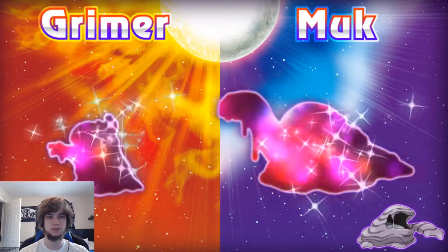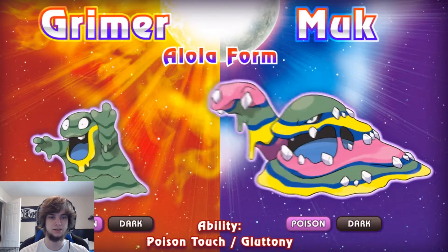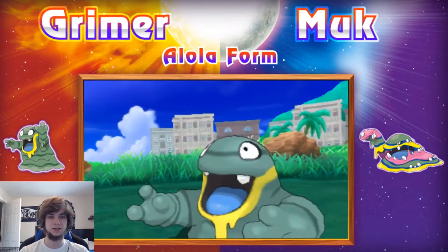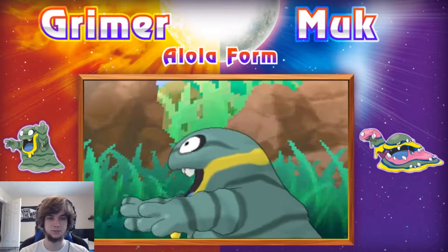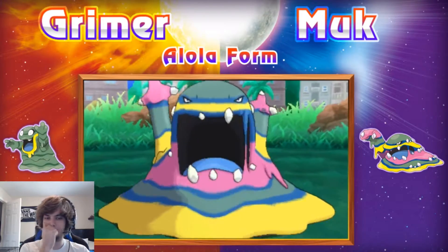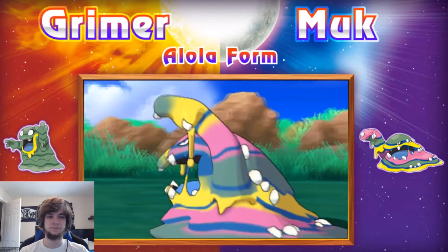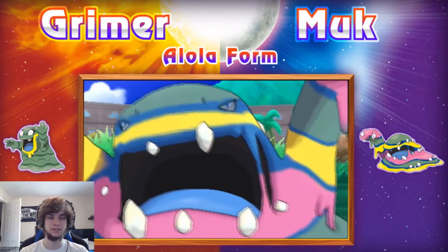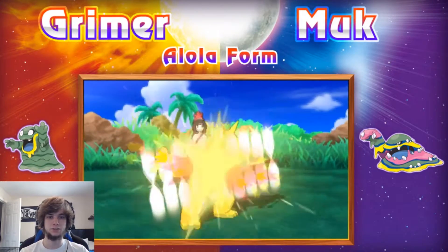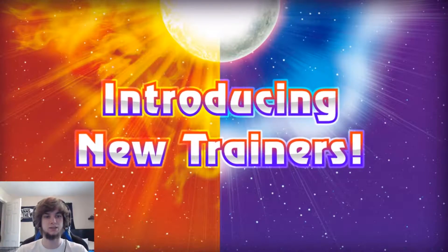Now we got Alolan Grimer and Alolan Muk. I don't really like the Grimer design — it's got like two teeth and some mustard stuck on his face. But I like Muk's design — the oil slick rainbow colors look really cool. The Poison/Dark typing is really good too, because I think it's only weak to Ground, maybe Fighting. No more Psychic weakness, so it's definitely going to be pretty strong.